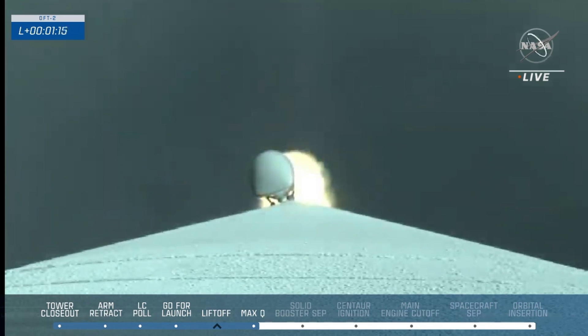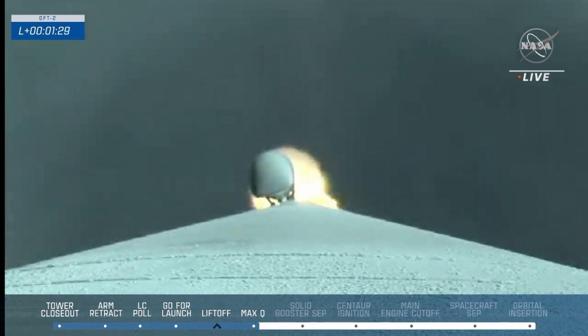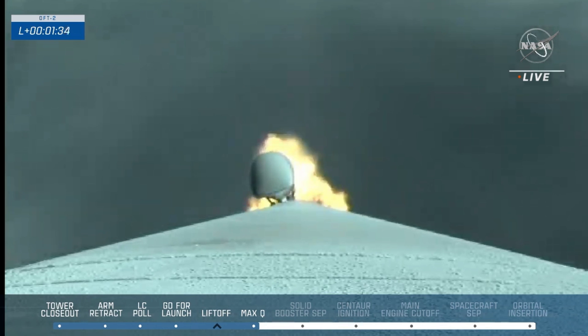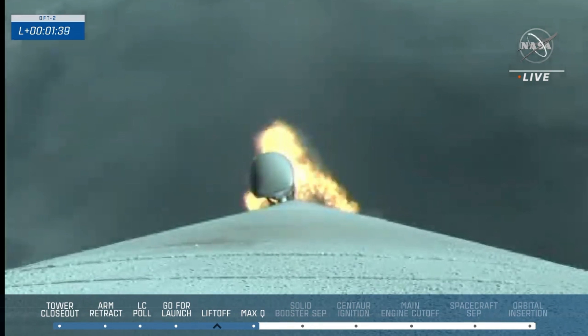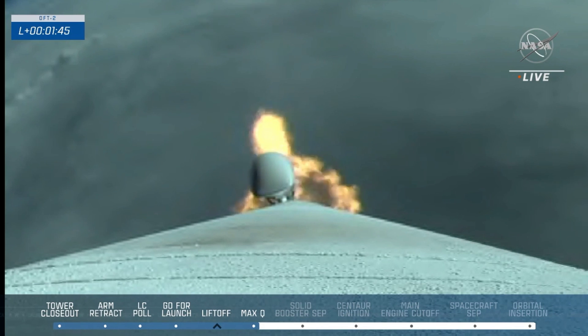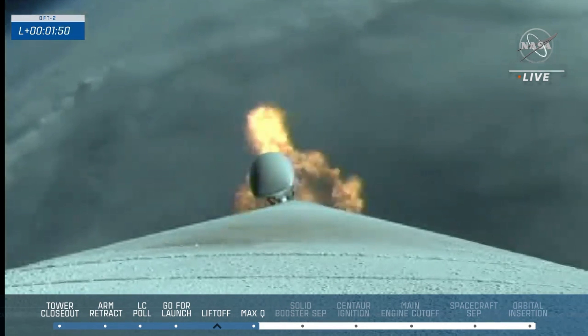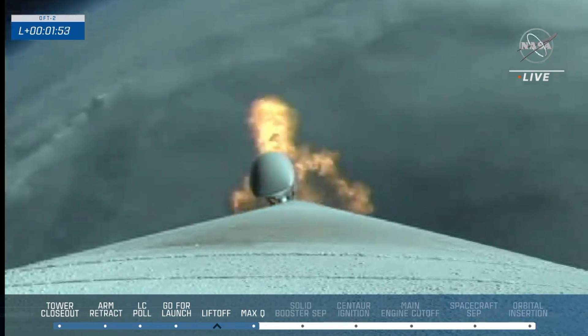Vehicle now throttling up. Up next, in about 20 seconds, Starliner's two solid rocket boosters will run out of fuel and burn out. And we have burnout on both SRBs — good crew module forward link connection. Atlas is throttling back up to full thrust. Now that we've passed solid rocket booster burnout, those two SRBs will soon separate from the vehicle.